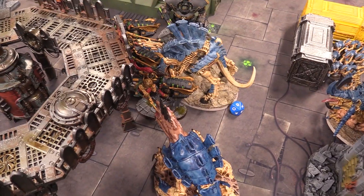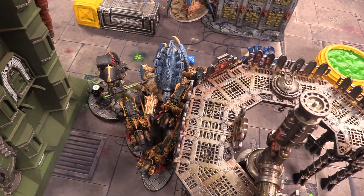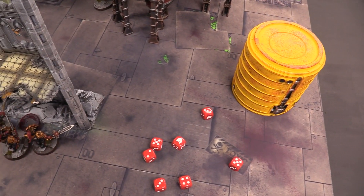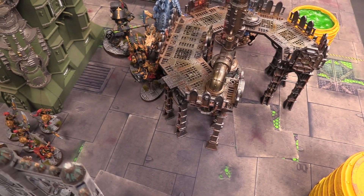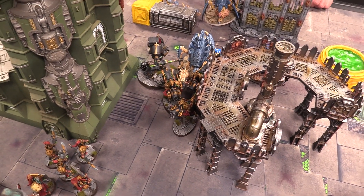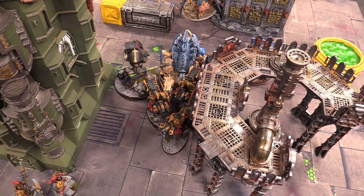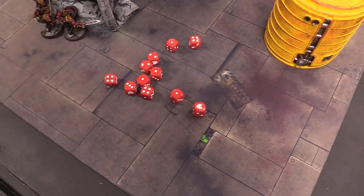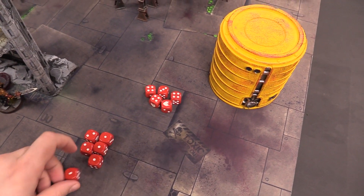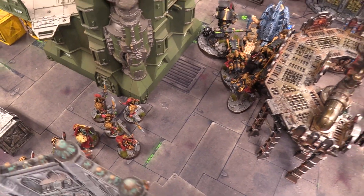Josh gets to swing with all his stuff now. Captain swings into the Tyrannofex hitting on twos — only wounding on fives now with no help, just one wounding hit, and the Tyrannofex passes. The bikes swing in — Slayer and Shadows rule gives plus one to wound since Tyrannofex has higher toughness, looking for fours to wound. Seven wounding hits — five fail their invuln saves, that's ten damage. Tyrannofex ignores on fives from Catalyst: seven ignored, only seven damage taken. A solid hit but Catalyst really helps.